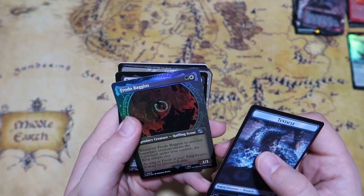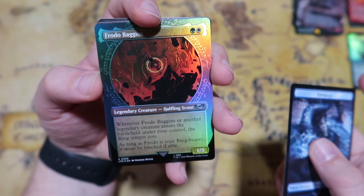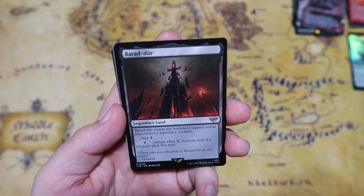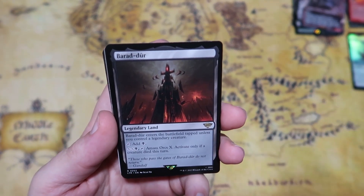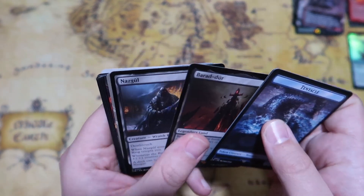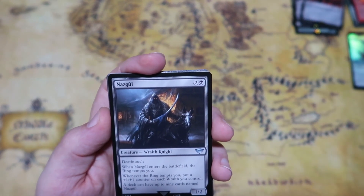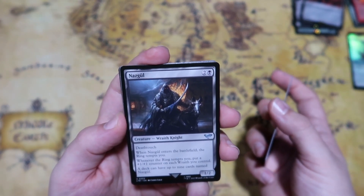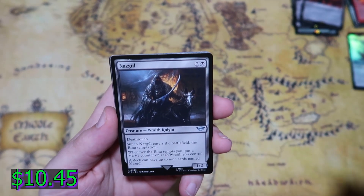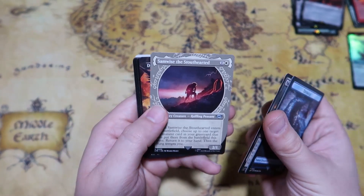We get Frodo Baggins — two mana, one white one green, one/three. When Frodo or another legendary creature enters under your control, the ring tempts you, and as long as Frodo is your ring bearer he must be blocked if able. We get Baradur, another legendary land — enters tapped unless you control a legendary creature, taps for one black, or you can tap XX black and tap it to amass orc X, activating only if a creature died this turn. That's a lot of mana but in mono black with Cabal Coffers or other mana doublers it's probably going to be good. We also get a Nazgul — three mana one/two with deathtouch, when it enters the ring tempts you, and whenever the ring tempts you put a plus one plus one counter on each wraith you control. You can have up to nine Nazgul in your deck, which is obviously a flavor win.